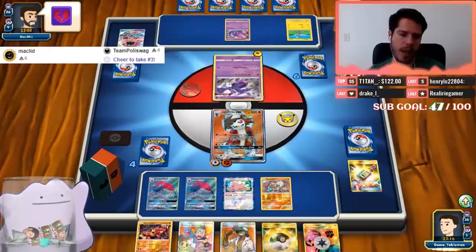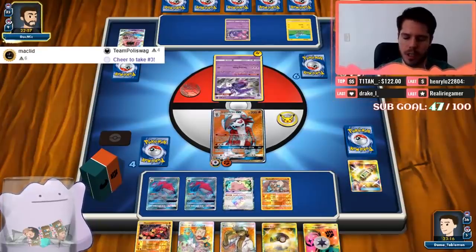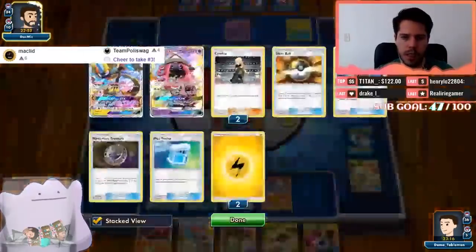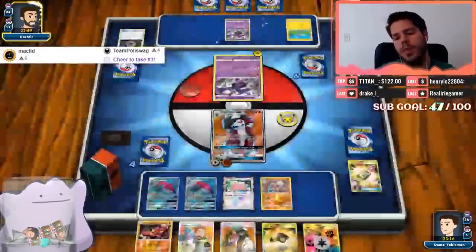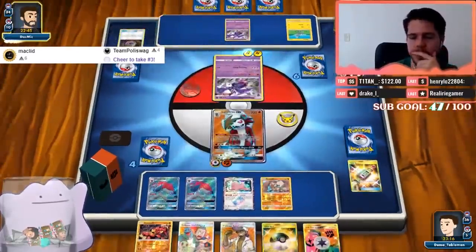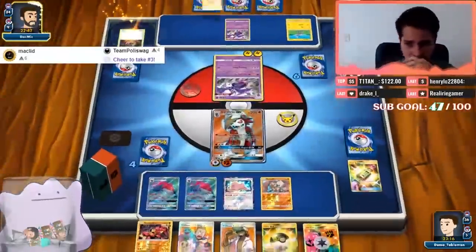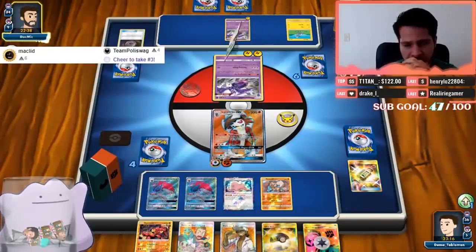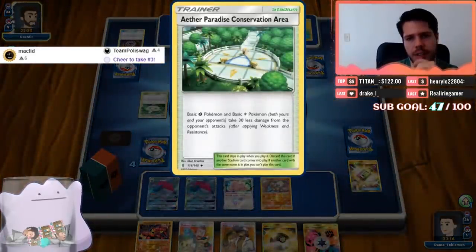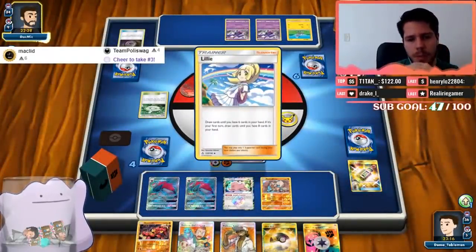My opponent is not happy with that situation. They use Max Potion on the Naganadel — Naganadels are not going to be enough to deal with Lycanroc, definitely not. Double charging up ability — there's Guzma and there's an Eternal Paradise Conservation Area. So Guzma as well, makes sense in this deck.